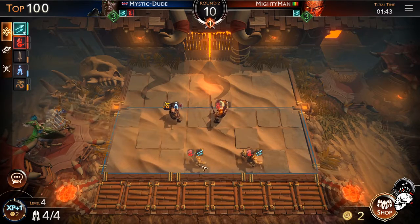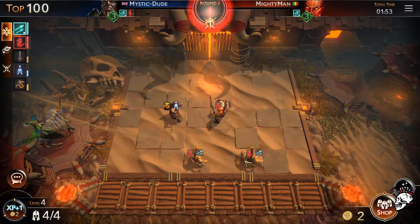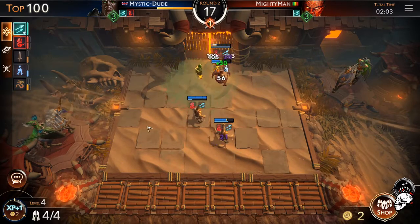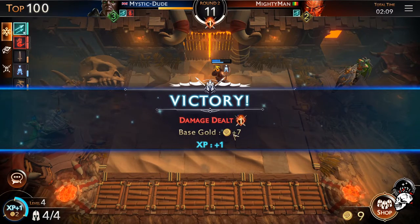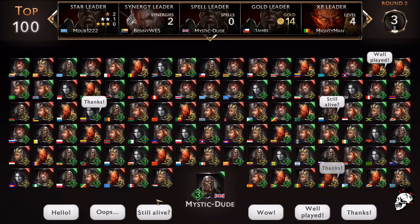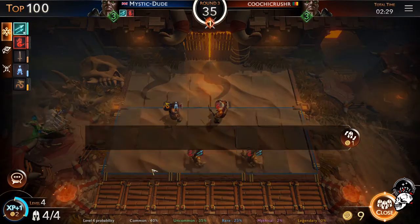So what have we got? We've got two ranged, a tank, and a melee — we're going to walk this. Now those two ranged are the same, so if I get another one I think I can merge them — you can upgrade your units. Four against three, come on I better win this. Yeah, one-one, so I get gold, plus seven gold. I can use that to get more units or buy more powerful units. You can use it to buy spells as well, but the spells are only available for a certain period of time so you've got to be quick.